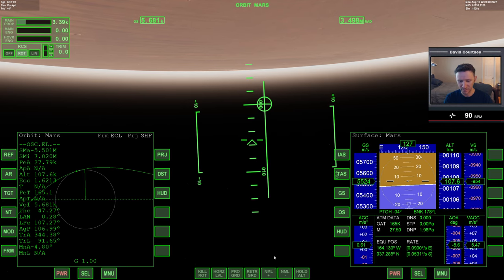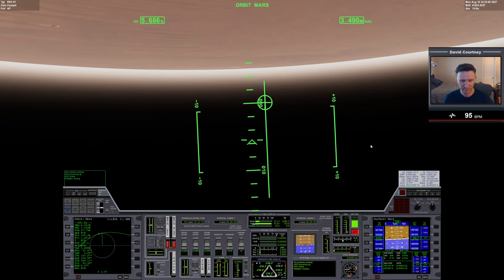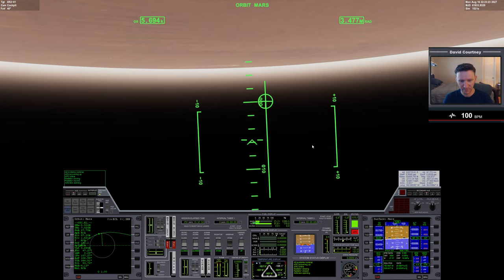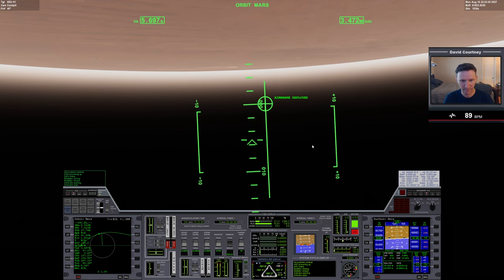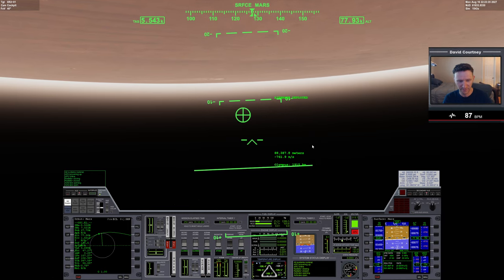Right around here we can see our dynamic pressure starting to build. So APU control A, bring in the radiator, turn on surface controls. We'll probably go ahead and leave this display up for now just so I can keep an eye on the temperature for at least the beginning part of this maneuver. We'll throw out the air brake just to create some more drag, and switch over to surface so I have my vertical speed information right there in front of me.